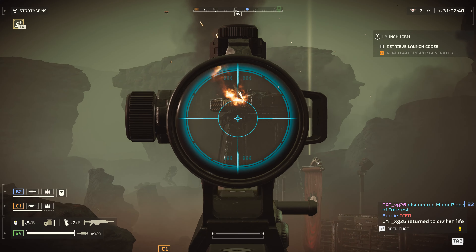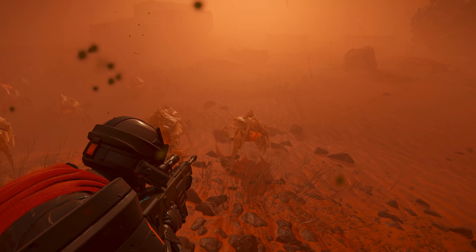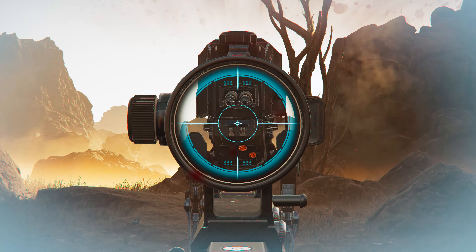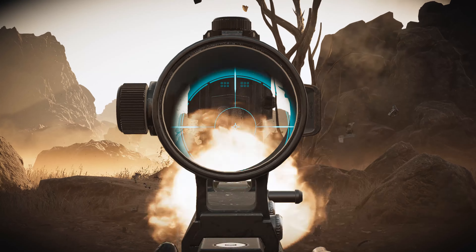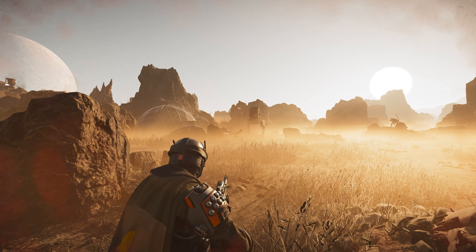Having medium armor penetration, you can also lightly damage the vents, though currently there is no real advantage to using it against the bugs. You can also shoot down Striders from the front by focusing the bottom of the driver's seat or the joint of the leg.